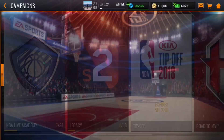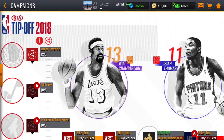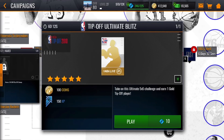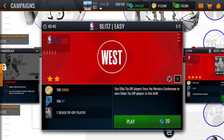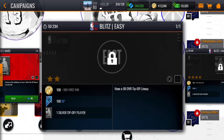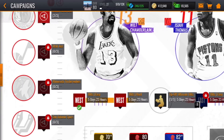Let's go back to the campaigns and look at the tip-off campaign in a bit more depth. In the middle you've got blitz events — the center blitz event gives you a gold player the very first time you do it. You also have easy and hard blitz events for the West and the East, which are currently locked. I need to have a 68 overall tip-off lineup to jump in and play those.